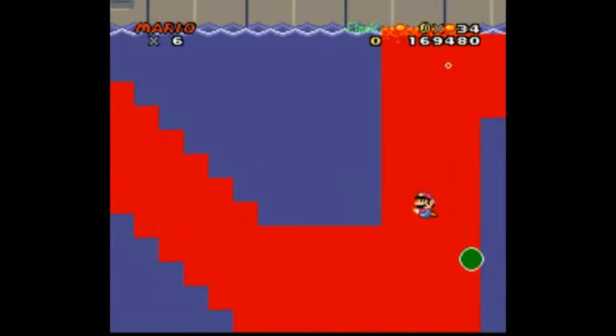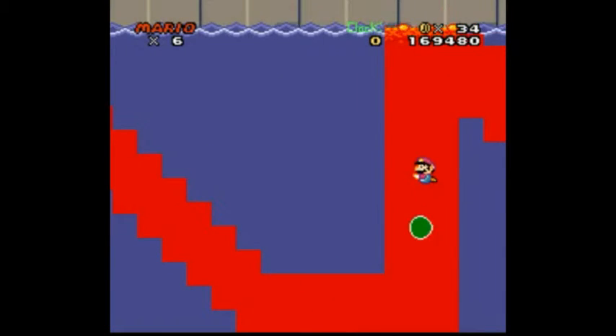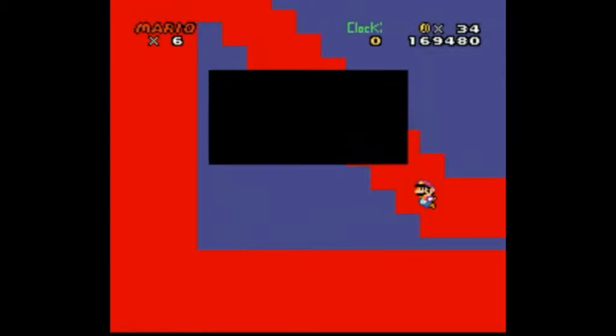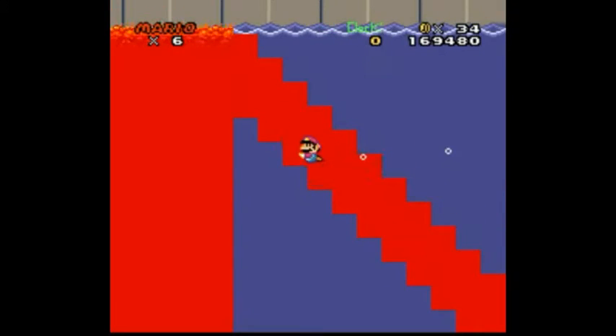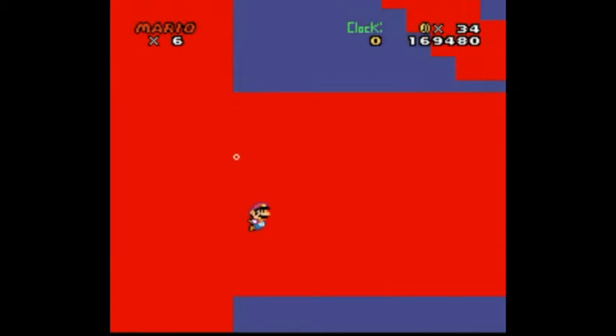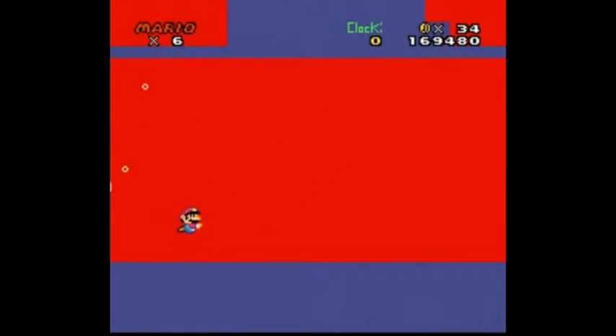Everyone says I hate water levels in video games, but lava levels are alright. This one's narrower. Pay attention to the water boundaries and watch out for the giant question block. This advice could save your life in Vanilla Dome. Sands will fall. That's a pretty cryptic message. I have to figure out what it means. Pay attention to the water boundaries — I definitely have to pay attention to the water boundaries there. Anything down there? Nope, probably just depth. I should probably scroll the screen right here too. Go under those.